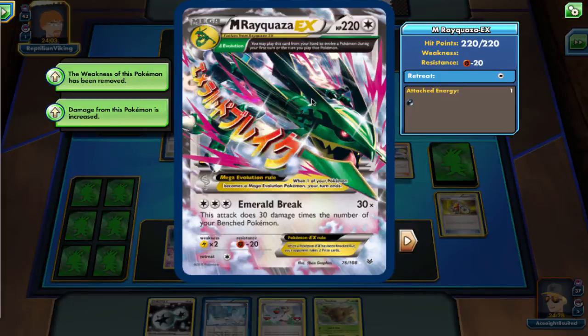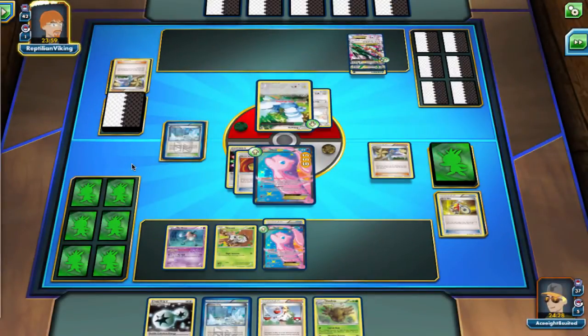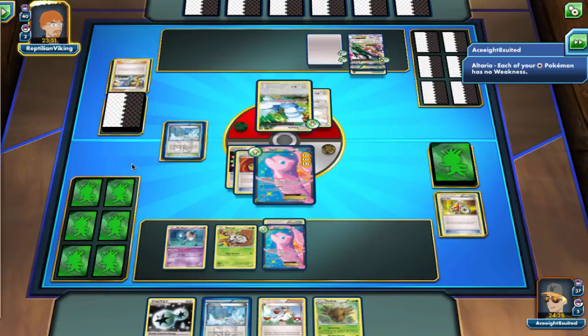In the online video game, Shedinja has always been pretty cool, just because it always has 1 HP and has that Wonder Guard ability. Pretty cool Pokemon — I really like Shedinja, just cool artwork in general, and the whole concept of Shedinja, and Ninjask, and Nincada, and all those Pokemon. They're the three Pokemon there.